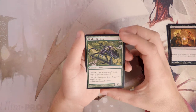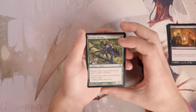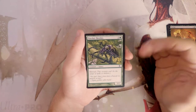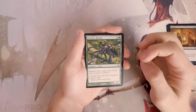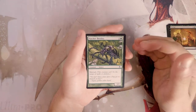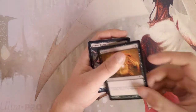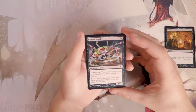Pincher Beetles is a 3/1 for three with shroud — it can't be the target of spells or abilities on either side. Note: this is shroud, not hexproof, which is a meaningful difference. Hexproof means only you can target it; shroud means nobody can. It's easy to kill in blocks, but if you're the aggressor this seems like a great card. Terror still seems like the pick so far.